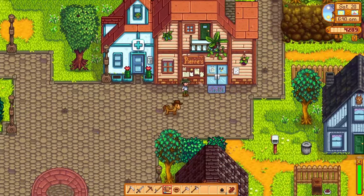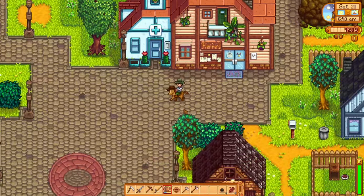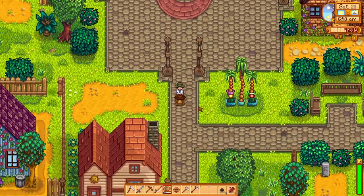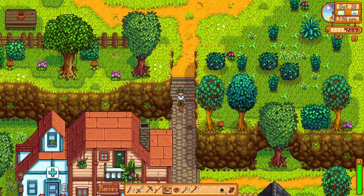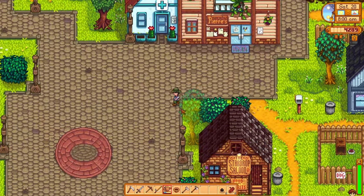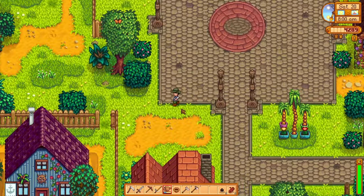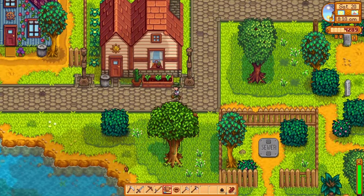The trout tournament takes place at the Cinder Sap Forest river and since the fish subject of the tournament is the rainbow trout, it is naturally happening during summer. Find more about the rainbow trout on my rainbow trout video by visiting the channel's homepage. You can find the tournament by exiting your farm by the south exit, passing by Marnie's house where you buy your animals and past Leah's house as well, and you will see it there.